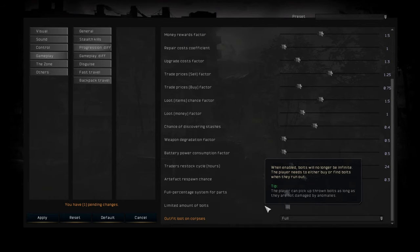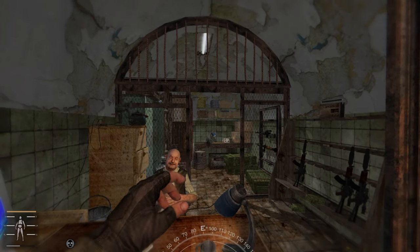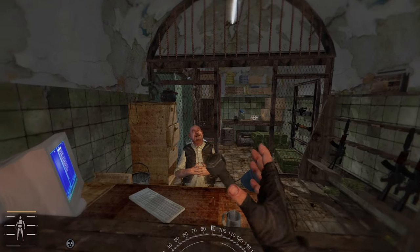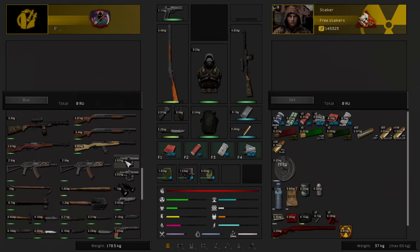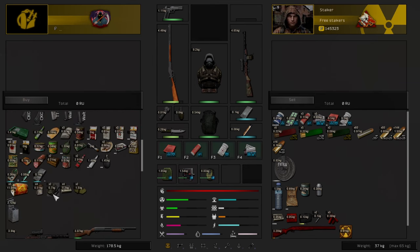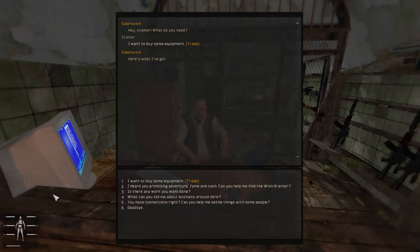Then you have 'limited amount of bolts' — how many bolts you can actually throw. Right now I can throw as many as I like, but if you enable that option, you have to collect bolts from other stalkers. You can actually buy bolts from some NPCs — this one has about 30 bolts. Kind of expensive though — 500 rubles for some bolts.